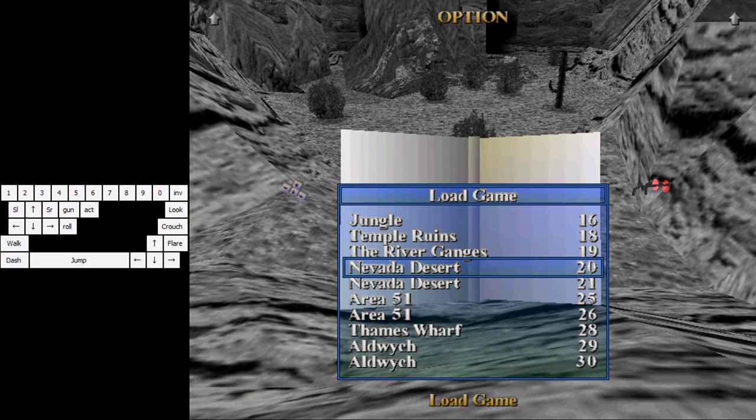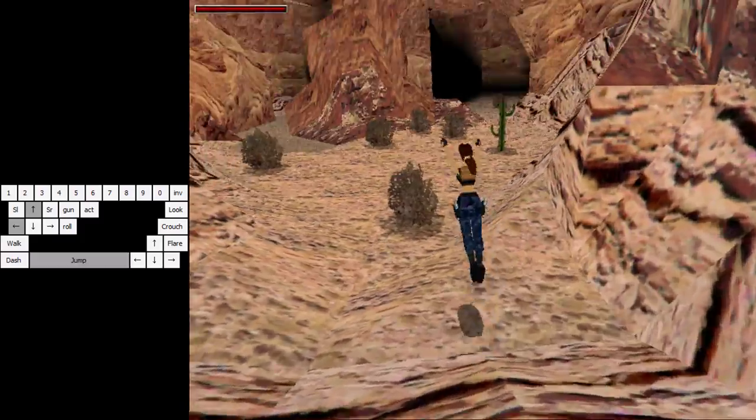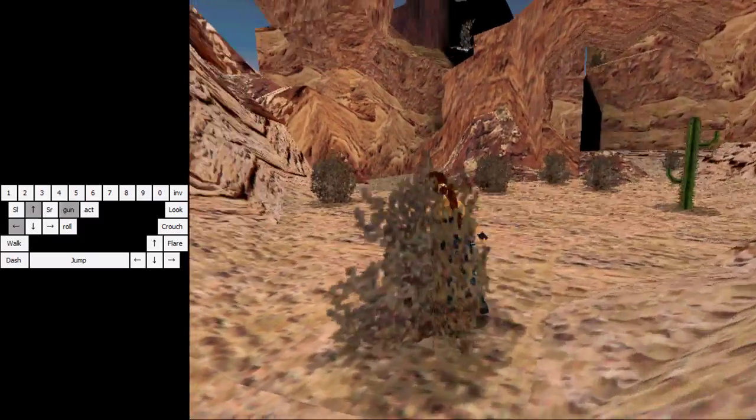First of all, if you want to be slightly more efficient, you will need to press jump and forward on the first frame of the level. Basically when the globe where you choose the Nevada Desert level appears and you select it, you just hold jump and forward and you will be able to jump in the air, and if you aim right you are able to do another jump.